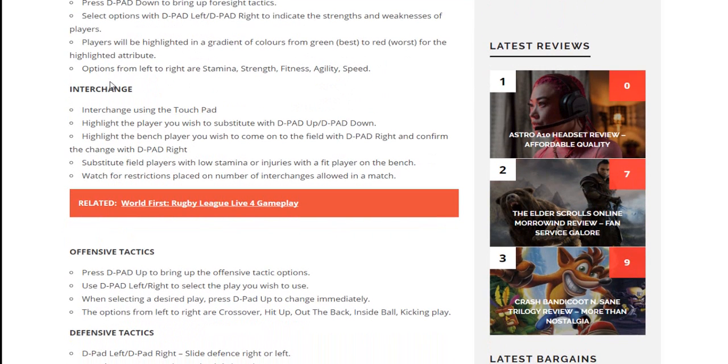Interchanges have been changed drastically. Interchange using the touch pad — nice handy button to use. Highlight the player you wish to substitute with D-pad up or down to cycle through players, then highlight the bench player with D-pad right and confirm the change with D-pad right. Substitute field players with low stamina or injuries with a fit player on the bench. Watch for restrictions on the number of interchanges allowed. You could actually pick this up in the gameplay video — I think around two or three minutes you can see sharks players come on and off.